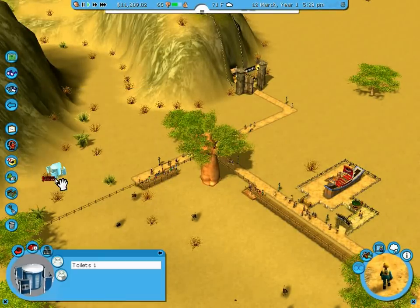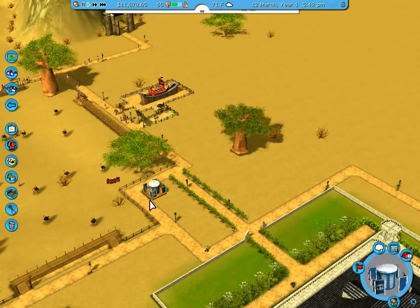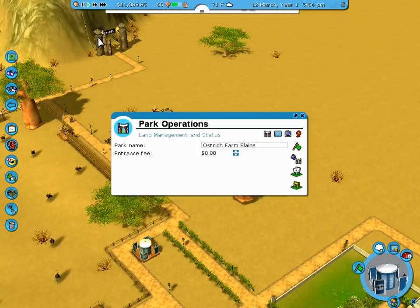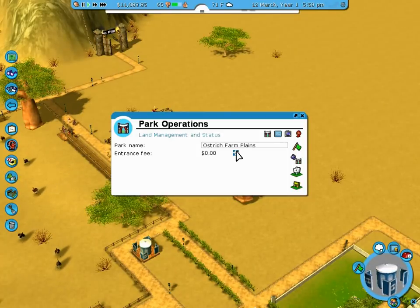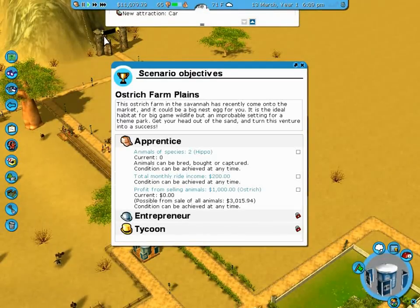Let's go into facilities first and put down some toilets. I can set an entrance fee, but I've got to have ride income.